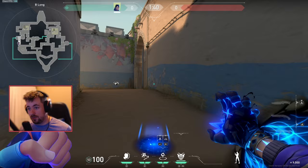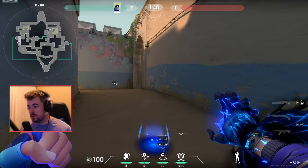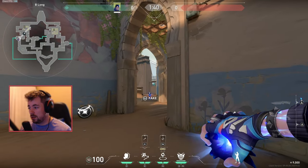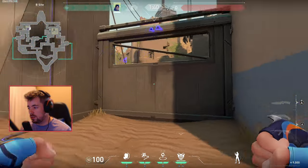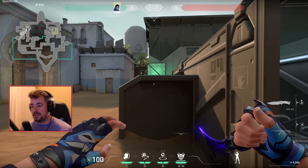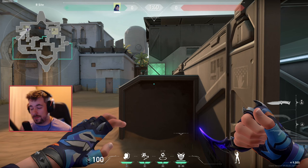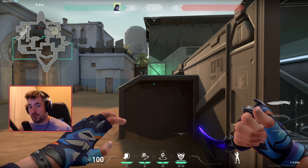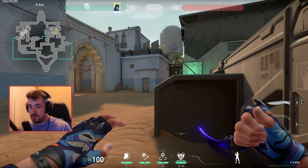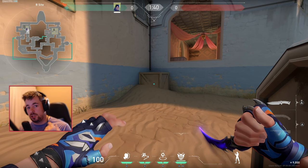For offense you have a second option — and you can also do this on defense during retakes — where some Yoru players launch their TP at the site, then launch their flash, and bam, you're in a gunfight. Now this play is very high risk, high reward. However it is very easy to counter depending on player comps. You really need to coordinate with your teammates coming out of hookah or alongside you, because you might either flash them or you're separating from your team, potentially giving the enemies an easy 1v1.